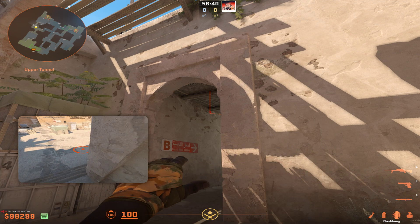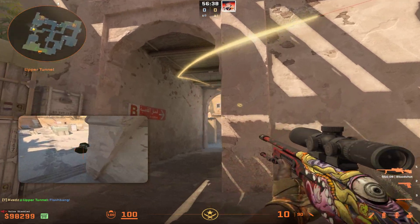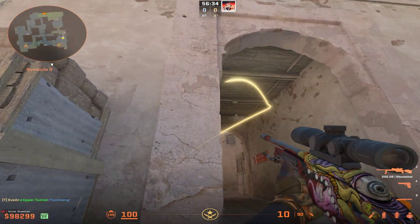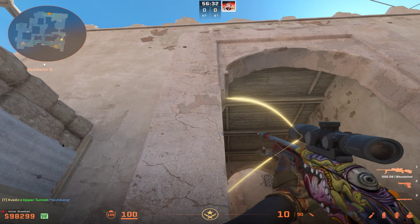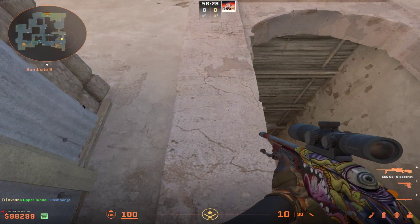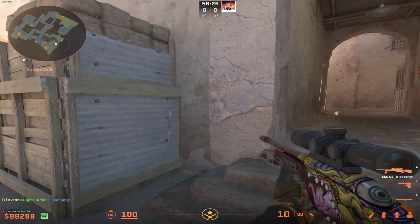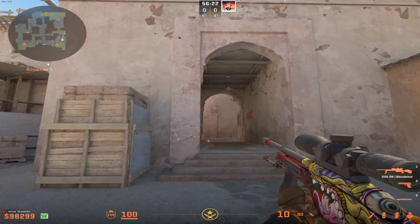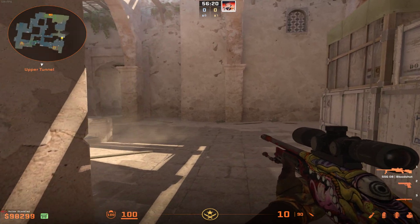And then just a regular left click throw. What this is going to do is land just right here — it's going to land in front of this part of the arch, right here. So it's going to blind everyone here that's looking towards you, but it's not going to blind you as the terrorist.